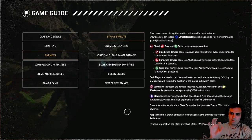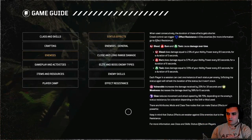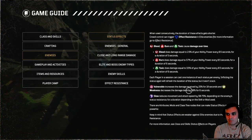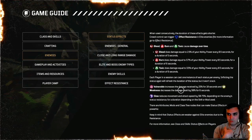Let me quickly walk you through my build's main mods. I have the ability to apply vulnerable and now also weakness. Vulnerable increases the damage received by 25% for 10 seconds — meaning a target with this status effect receives 25% additional damage from all sources including firepower, anomaly power, and skills. Weakness decreases the damage dealt by 30% for six seconds, so that target deals 30% less damage toward you.